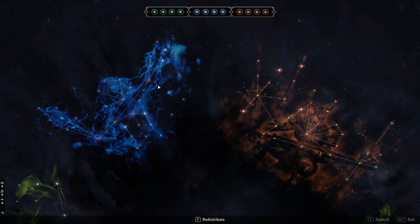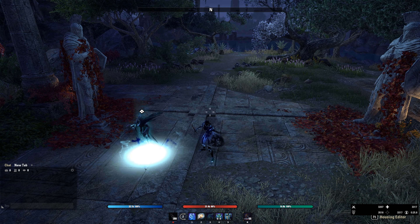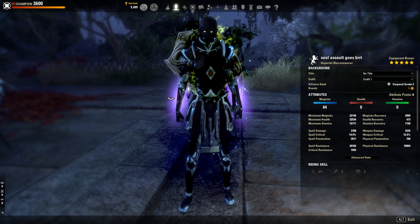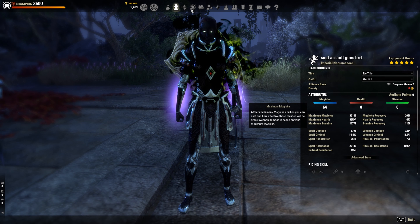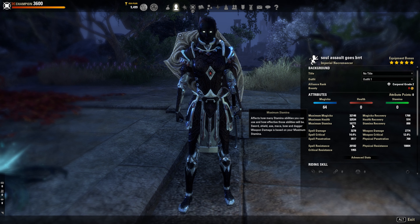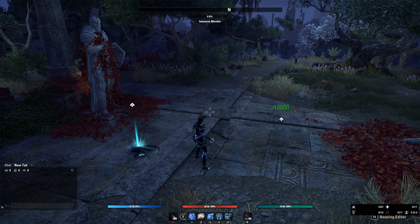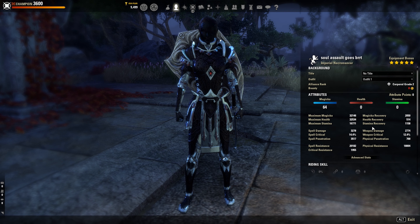Fully buffed with the regen, we sit at about 2k Magicka regen. Maximum Magicka is 32k, health is 32.5k which is decent, and close to 17k Stamina. Our Stamina regen with the ghost up is close to 1.2k, which is more than enough to sustain 16–17k Stamina.